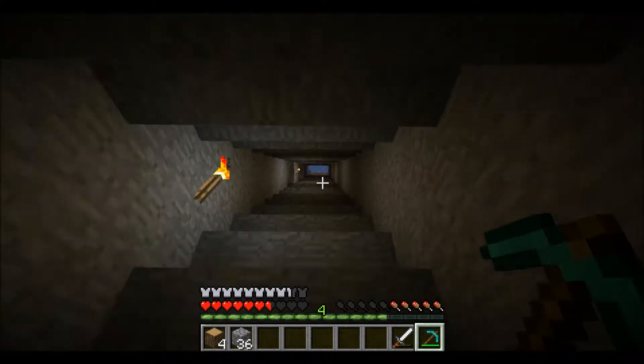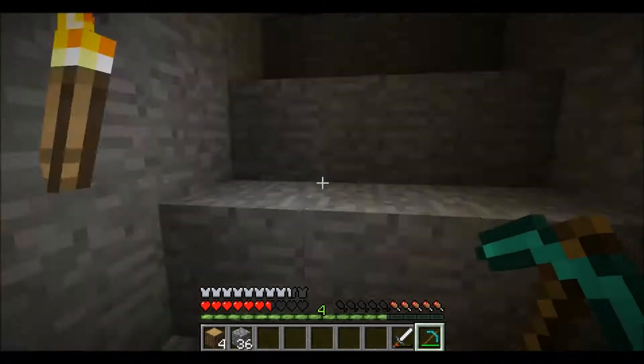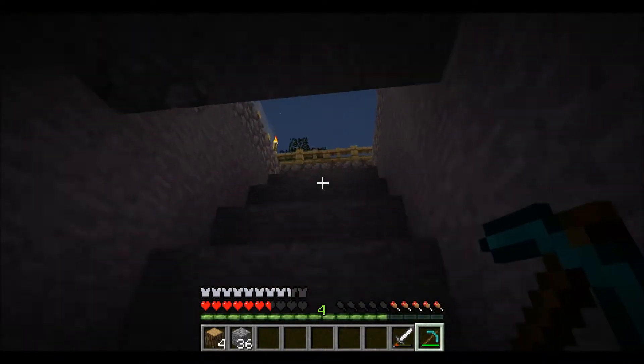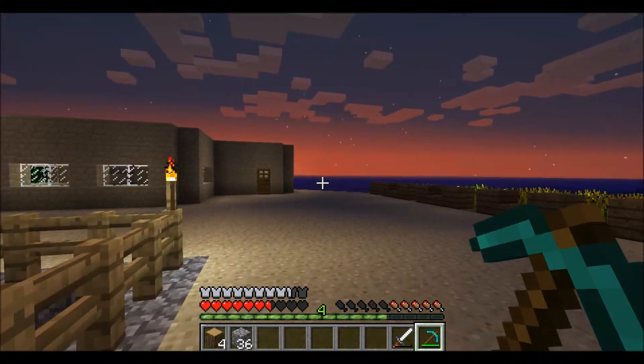I forgot to grab torches, I'm going to have to come back up. I'm surprised there isn't a competition to make a cake — that's the one I usually see in survival island maps. It's just hard to do on a survival island to find all the ingredients because you have to spawn animals to get the milk, and we still haven't seen an animal after three hours of play time.